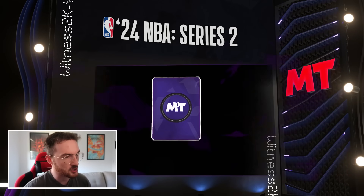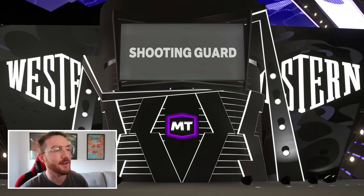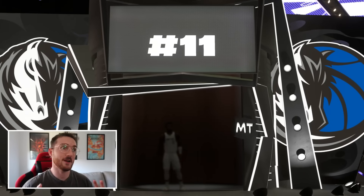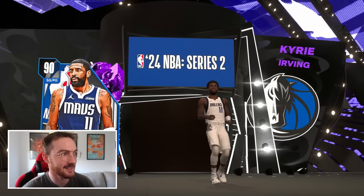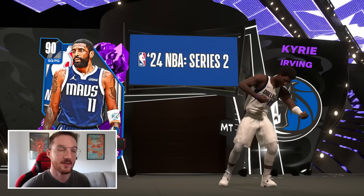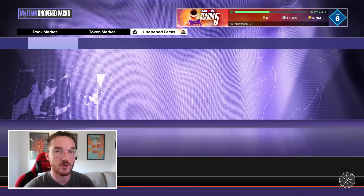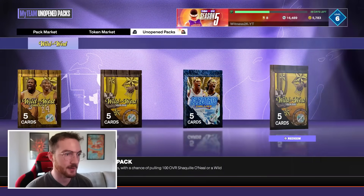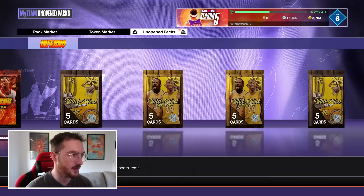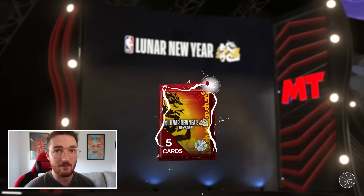This must be Kyrie since his primary is shooting guard. It's a Mavericks Kyrie — Luka is the primary ball handler on the maps, so that makes sense. Let's go to the Lunar New Year base pack; I would love a Michael Beasley.